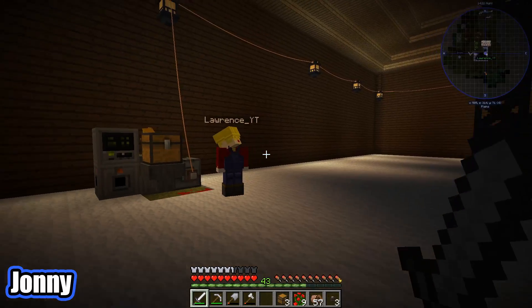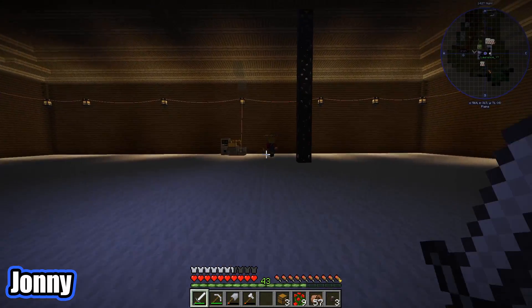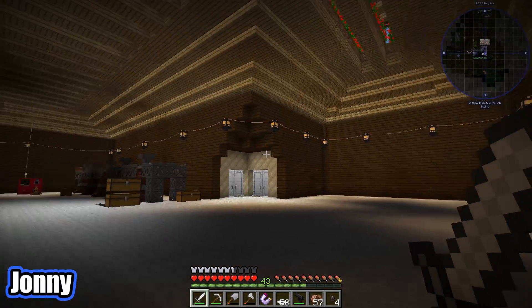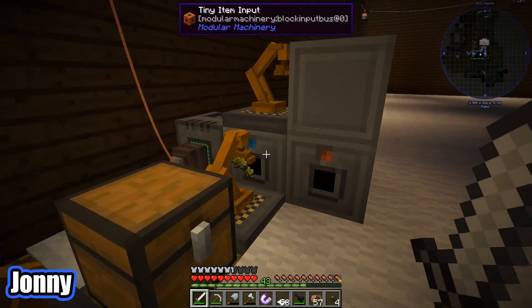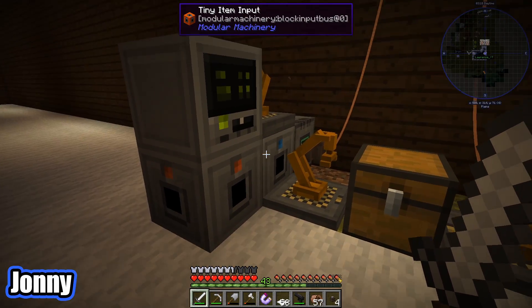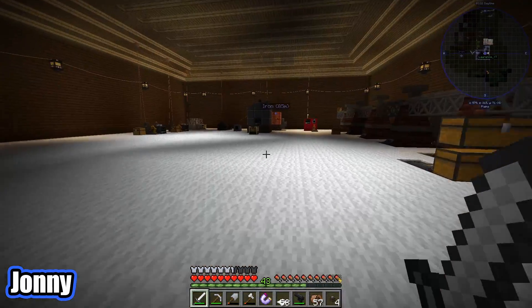I thought these lanterns were only meant to use one RF per tick, so I thought this one biomass generator would have been fine. But maybe we actually need two, because not all our lights are on, you may have noticed. So maybe we'll go ahead and make another one of these quickly. We've just finished setting up our second biogenerator and all our lights are on, which is quite nice. We've rotated these around so we can just fill up this center chest with stuff, and then the inserters will put it into both inputs hopefully evenly. And that should keep us powered.